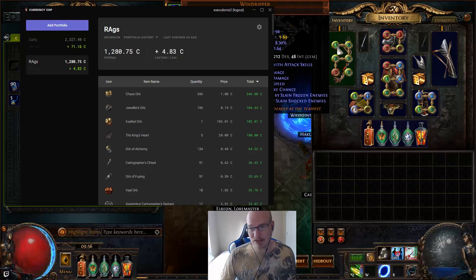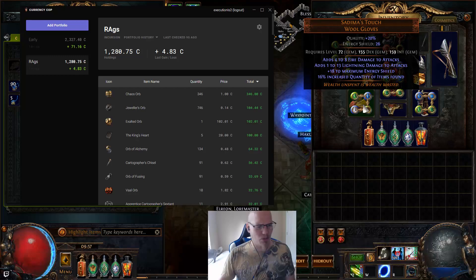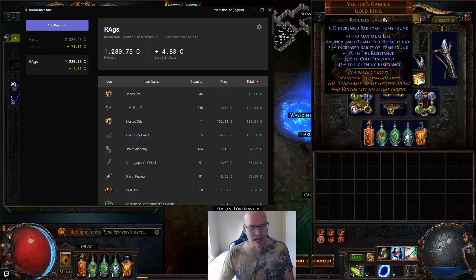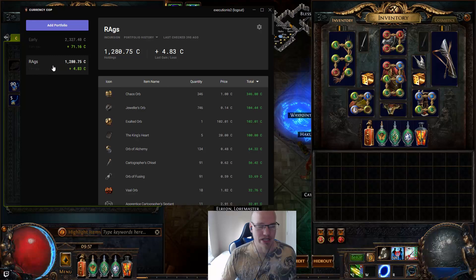When I started this build, I started out with a Storm Cloud that I four-linked just to have those links. I started with a very cheap Citi's Muse Touch, which was like one alchemy. Overall, I probably have 40 exalts into this build, and exalt orbs are now at 102 chaos. If you look at my other tab that's tracking everything whether it sells or not, we're sitting on 2,300 chaos — and that's not even counting the currency tab.